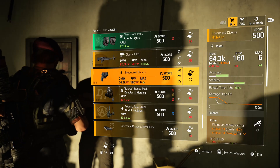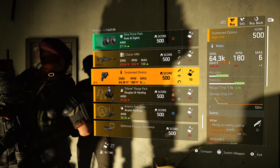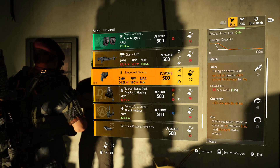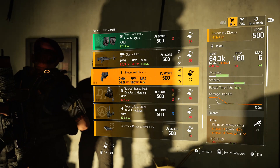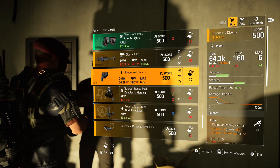Next, the snub-nosed pistol — base damage 45,475, goes up to 64.3k on this build. Talents are Killer, Optimized, and Zen. The base damage is okay but the talents are kind of lacking, so I would not pick up this pistol.